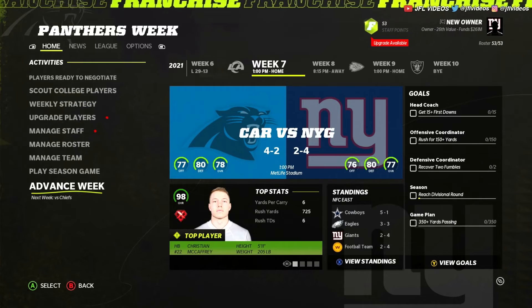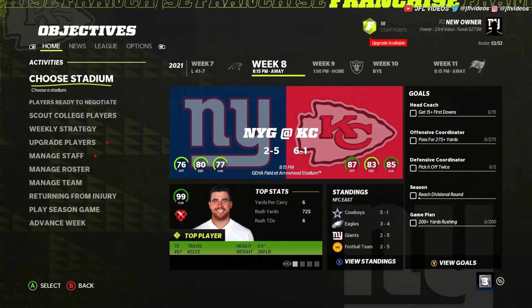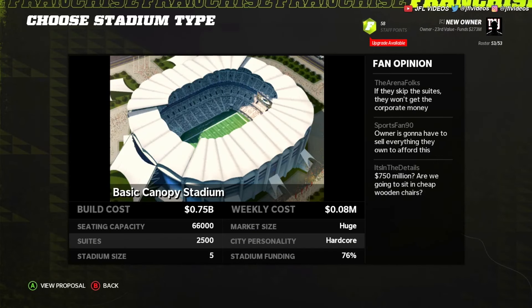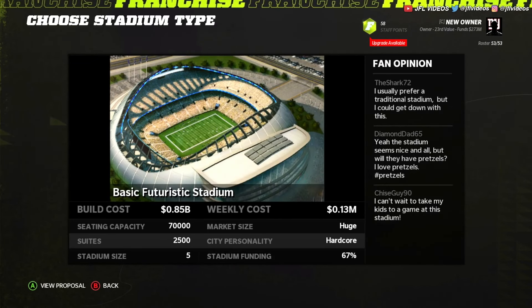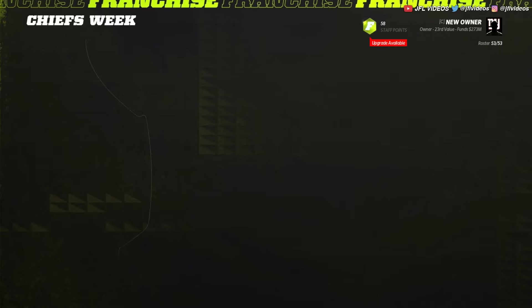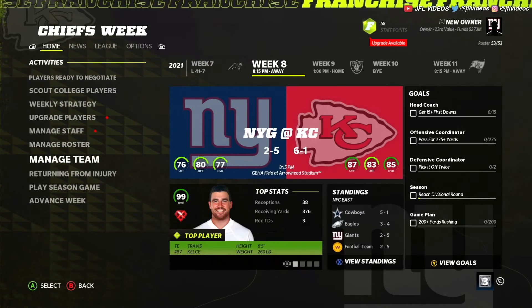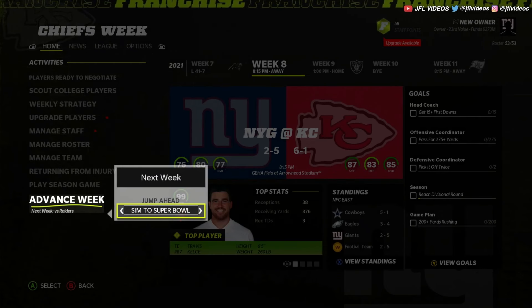Then you advance to next week and choose your stadium. You can go through whatever stadiums are available — any one, it doesn't really matter. And that's really it. Now you can sim past anything. I believe when you get into the next season is when you actually have your own team. You were just able to choose your own name, relocation city, jerseys — all that. That's how you do it.